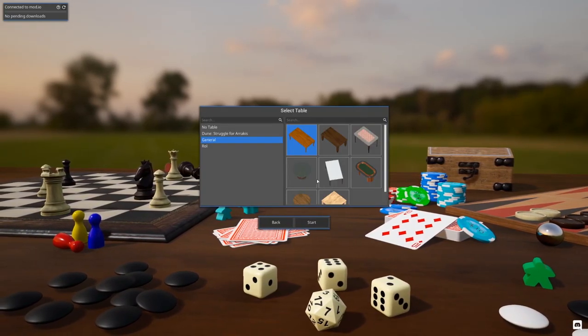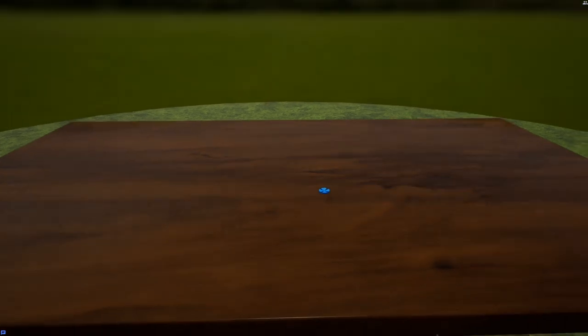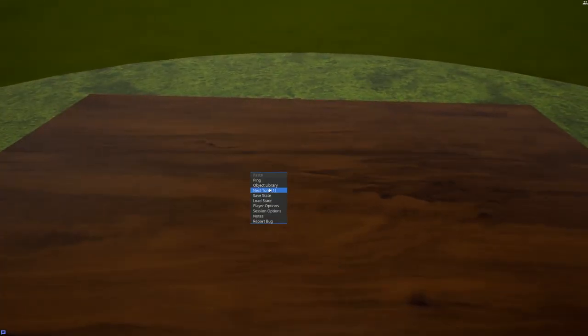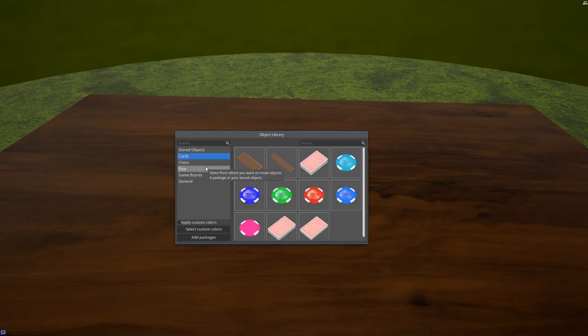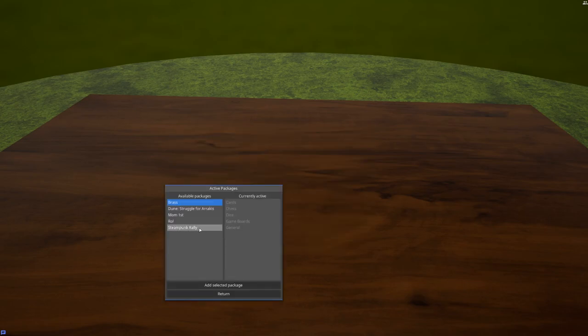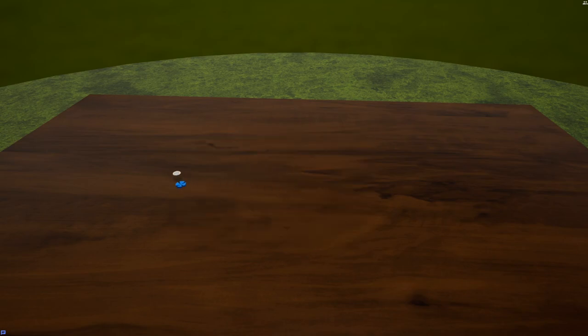Let's start with an empty table and load up this dark wood option. So you have a dark wood table — pretty decent. We can then load up all the objects from our library. I had stored a book from Steampunk Rally as a stored object, but notice at first I can't click it — but there we go. You can bring everything into the game and set it up yourself.